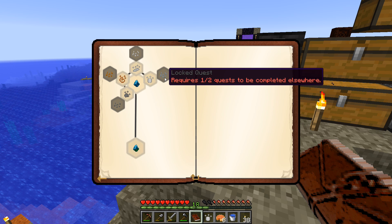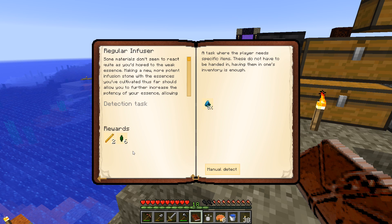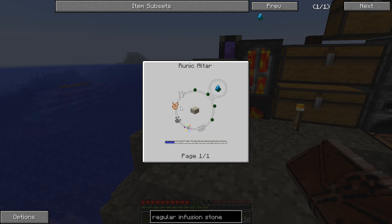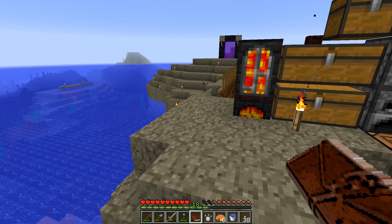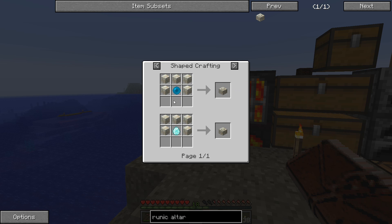This is saying it requires one of two quests being completed elsewhere. This one says it unlocks two quests elsewhere — in order to make the regular infusion stone we need tin, copper, coal, some kind of dye essence and iron. So we have all of these except for this dye essence. To get dye seeds — oh man, this is quite the thing. We need essence seed plus all of these different ones. It looks like it has to be black, red, green, brown, blue — all of these different ones, and bone meal in the runic altar. We have not made a runic altar yet. We should probably look at making one of those.